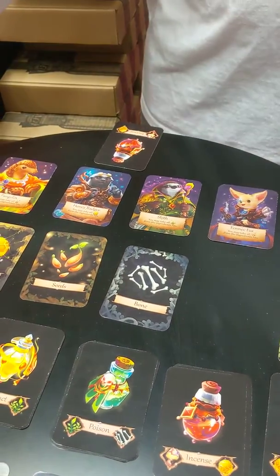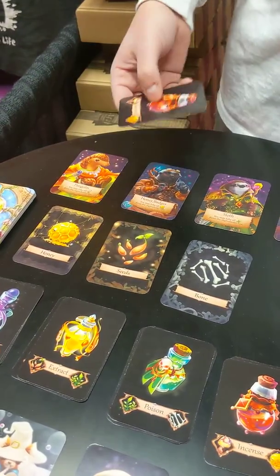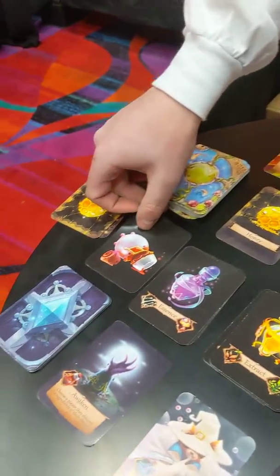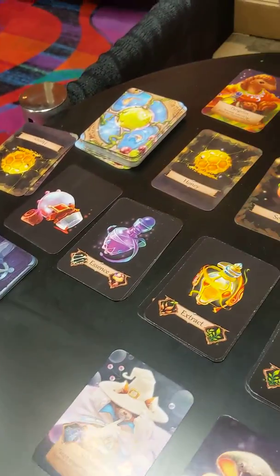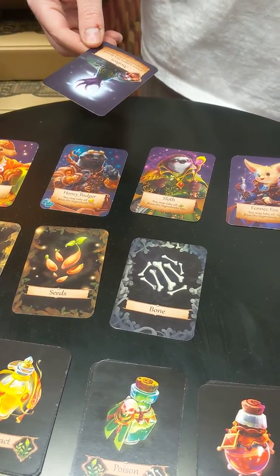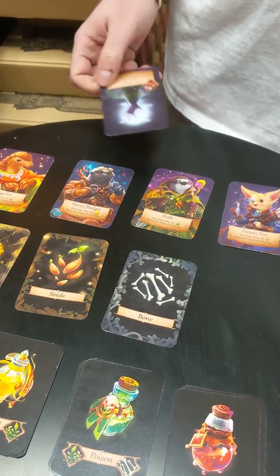From that, I could then cast a spell if there's something available. The following turn, I'll use my potion — when I use the incense, I'll discard it so it goes to an empty potion, and I'm going to take the Awaken spell. Awaken then comes over to my area, and I can use that spell right away or save it until later. This one says: choose a player and they discard two ingredients of their choice.